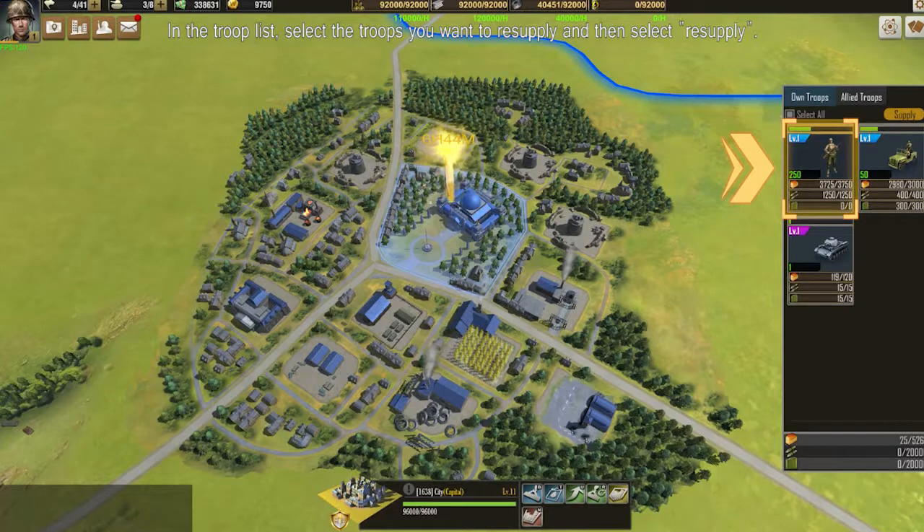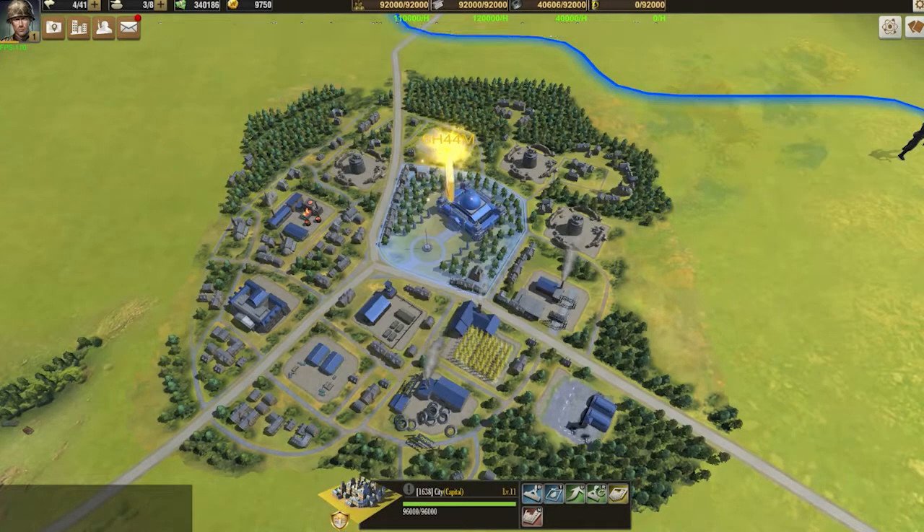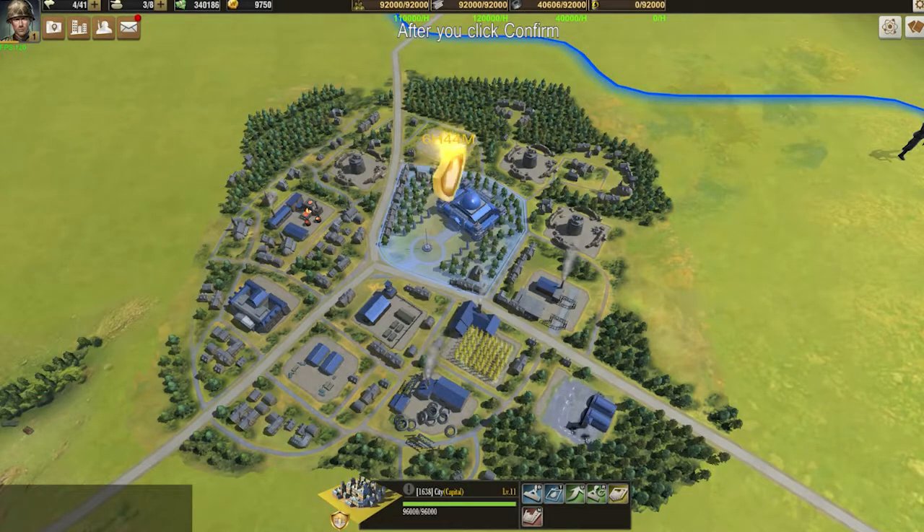In the troop list, select the troops you want to resupply, then select resupply. The pop-up notification box will show the amount that will be supplied to your troops. After you click confirm, the resupply will be completed.